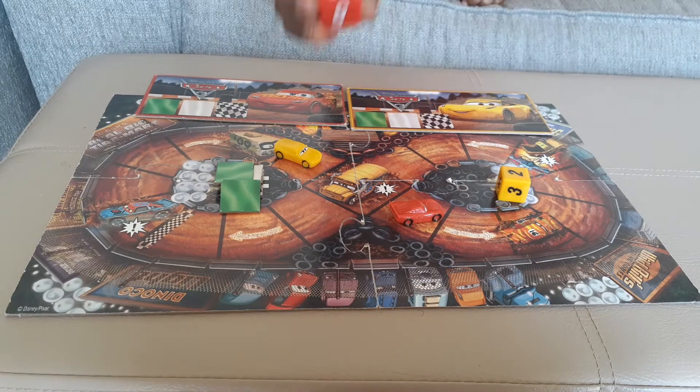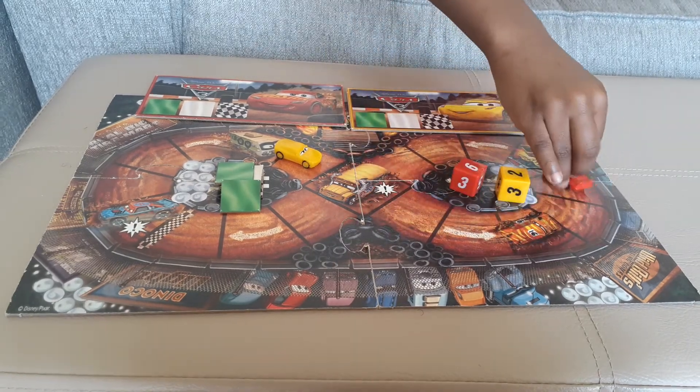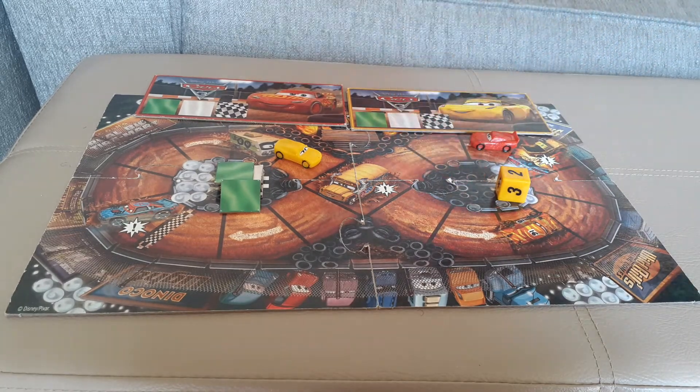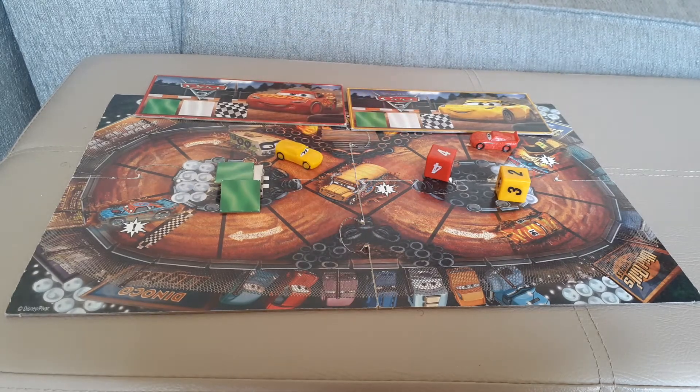Six. You're lucky. One, two, three, four, five, six. There we go. I'm going to go with Lightning Queen's dice. Kayla, if we line up together, it's going to be a big crash.